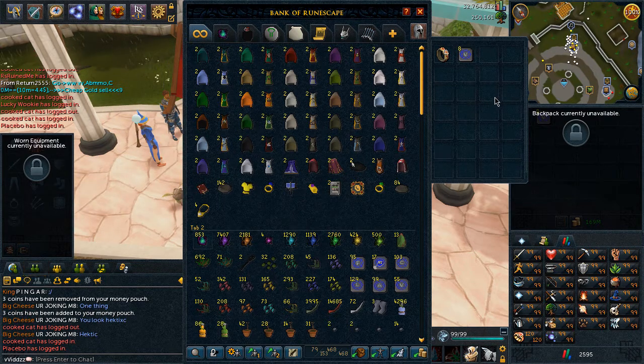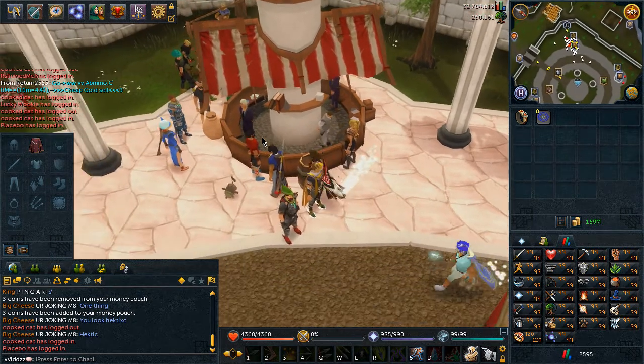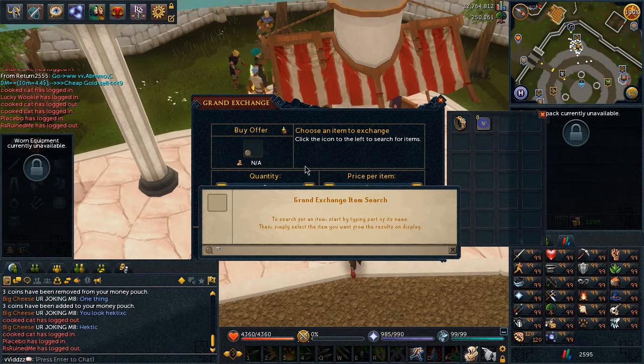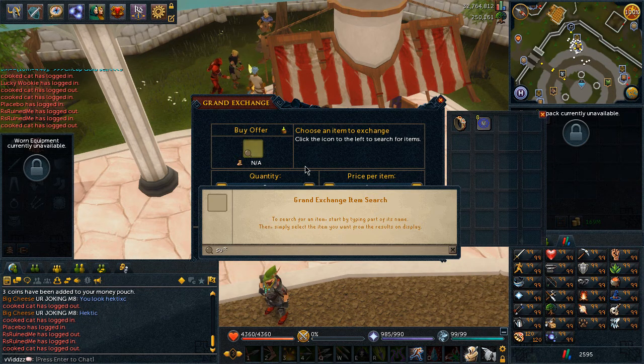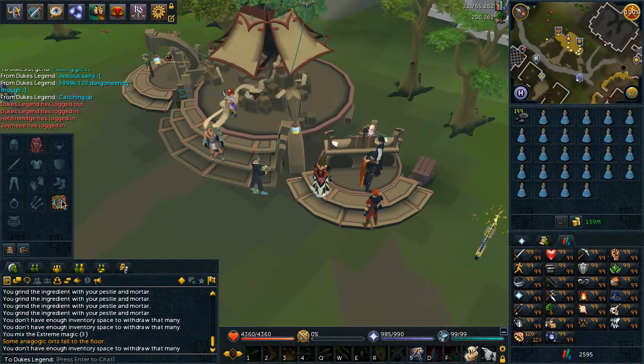I actually don't need that many herbs when I come to look at it. But I'm going to be buying some supplies right now for some more Overloads. What I'm going to be doing is using the Enlightenment Aura on Herblore when I'm training Herblore to obviously get me quite a bit of XP, because I don't use Enlightenment on anything else. So I'm going to be buying some Super Range Potions right now.